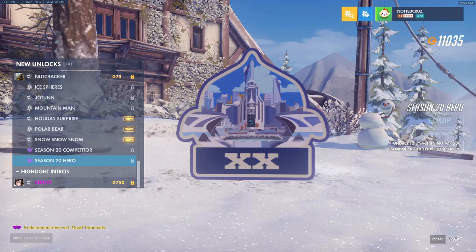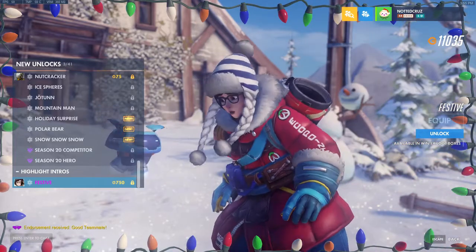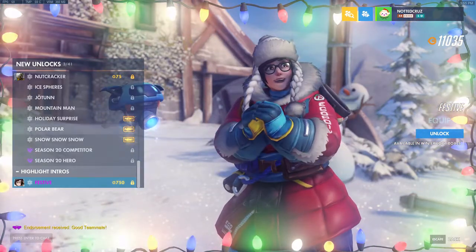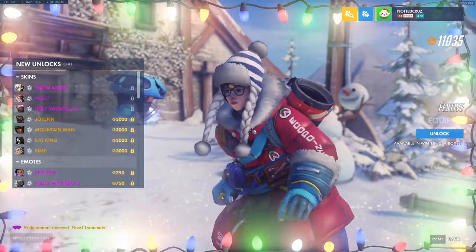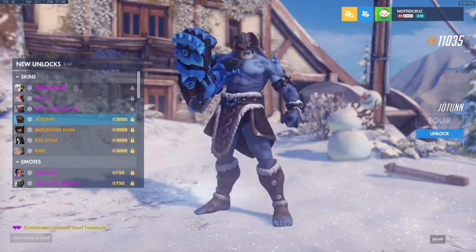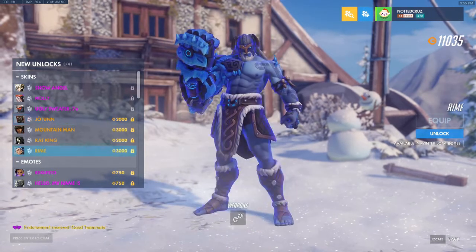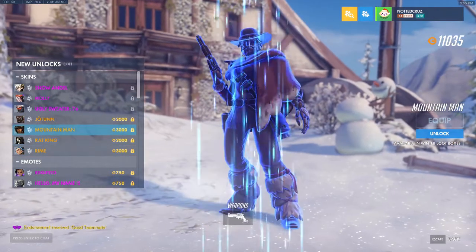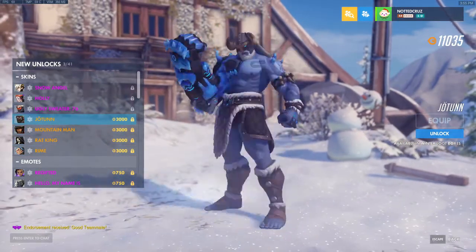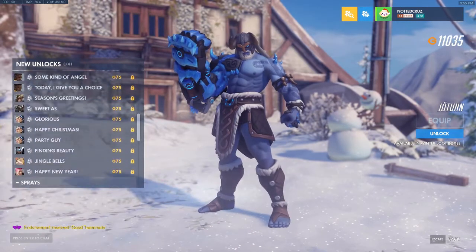We also have the Festive Highlight Intro for Mei — that's pretty good. As for favorite skin, probably Jotun Doomfist. Rhyme Sigma is pretty cool too, and Mountain Man McCree is nice. I know I said Mountain Man, but I think Jotun is actually my favorite — however you pronounce it.